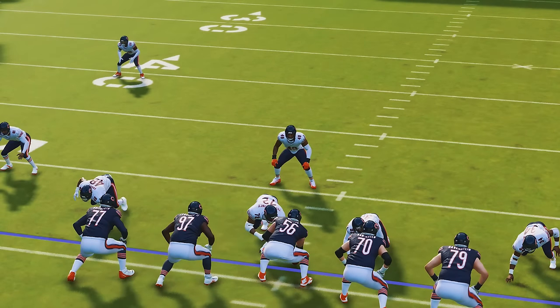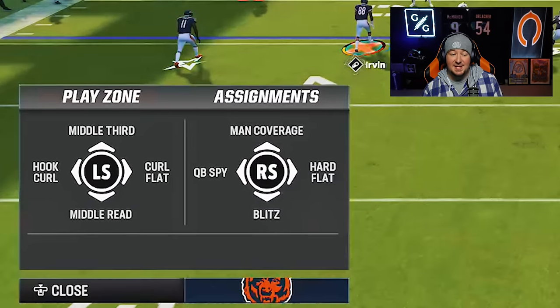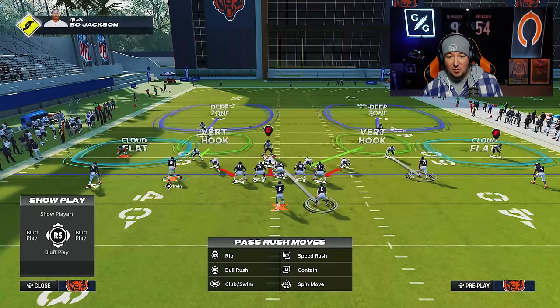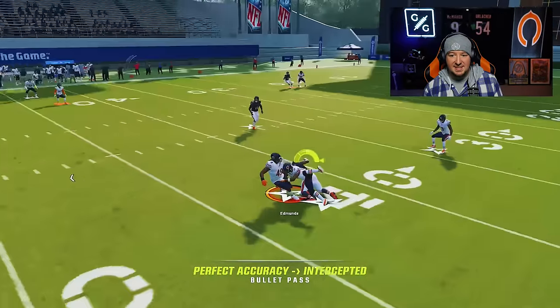The player originally dropping into the vertical hook takes the running back to the flat, and the player who was manned on the running back assumes the vertical hook role. Here's the key: middle linebackers do not get vertical hooks as hot route assignments. Looking at the adjustments available for Tremaine Edmonds, you see hook curls, curl flats, mid read zones, middle thirds, spies, hard flats, man coverage, and blitz — but no vertical hook. If I put Reggie White into a vertical hook and man up the running back with Edmonds, you now get a right vertical hook from Tremaine Edmonds, letting you pick off slot curls with a cross-zone style defense.